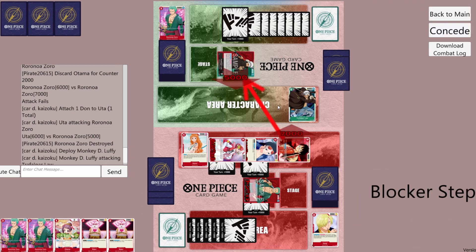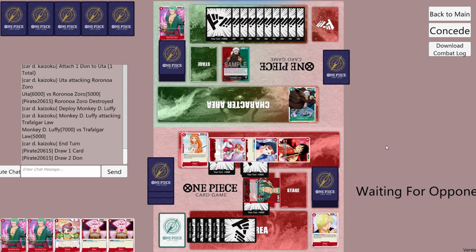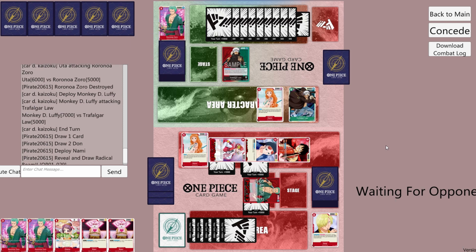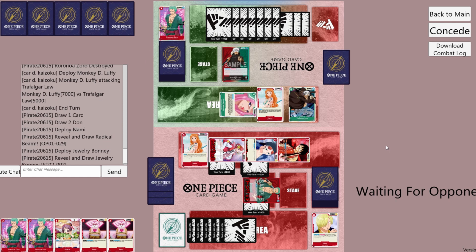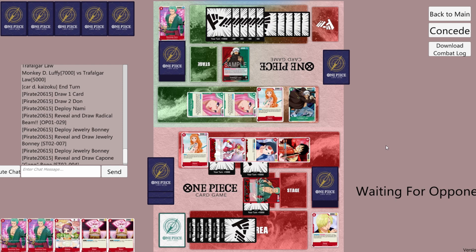We'll play Luffy and attack leader for 7k — they take. We did a pretty good job of clearing their board. They play Nami and pick up a Radical Beam. They play Bonnie, activate Bonnie, pick up another Bonnie. They play that Bonnie, activate that Bonnie, pick up a Beach. They're able to fill their board again.